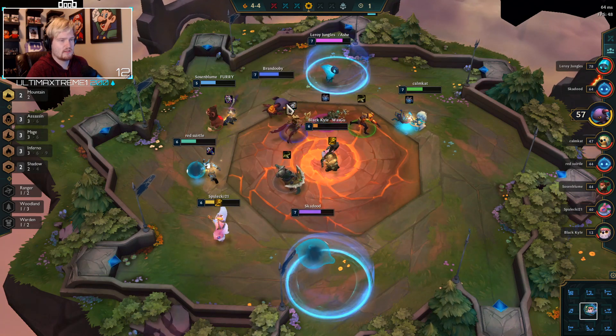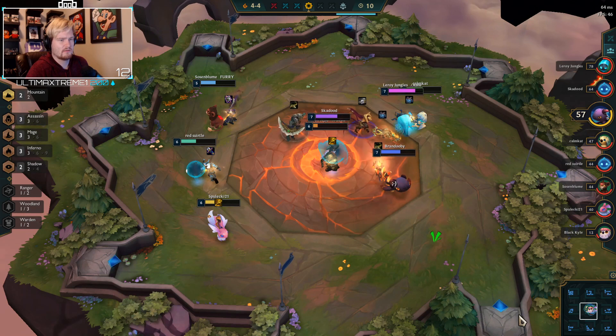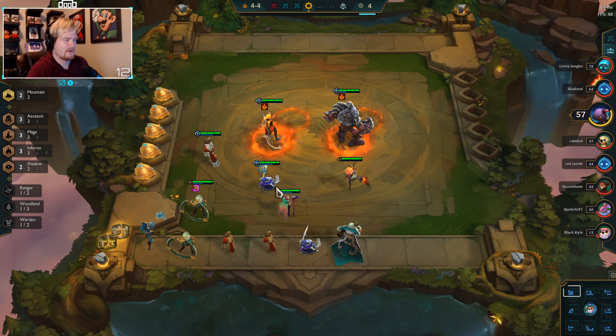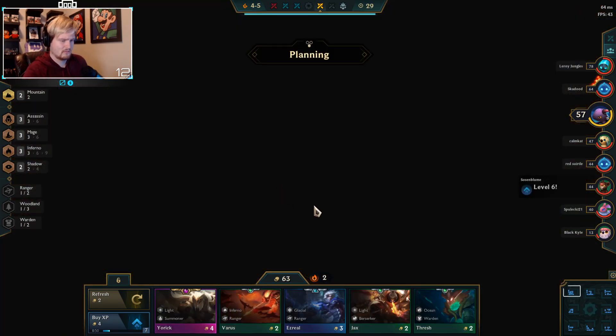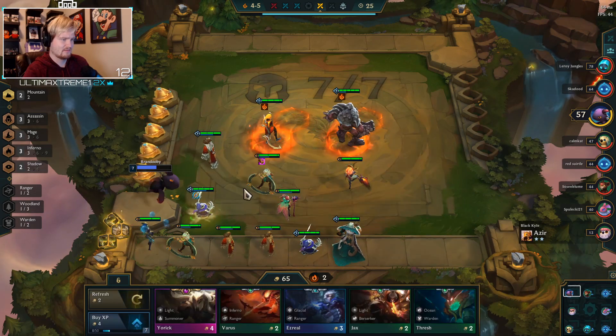We'll get the recurve - we have another recurve. We can at least put it on the Veigar and keep him in the very back. The belt wouldn't have done much for me at all. At least this is kind of useful.